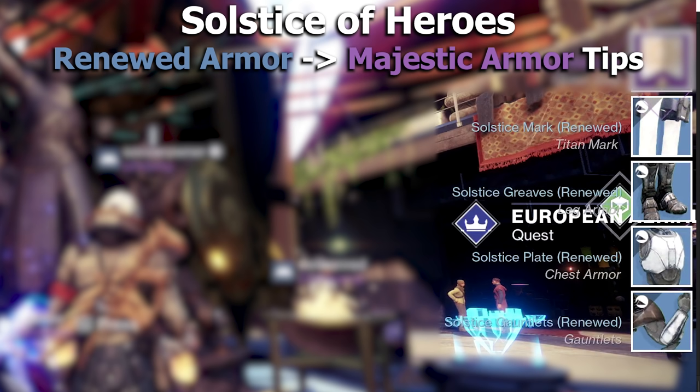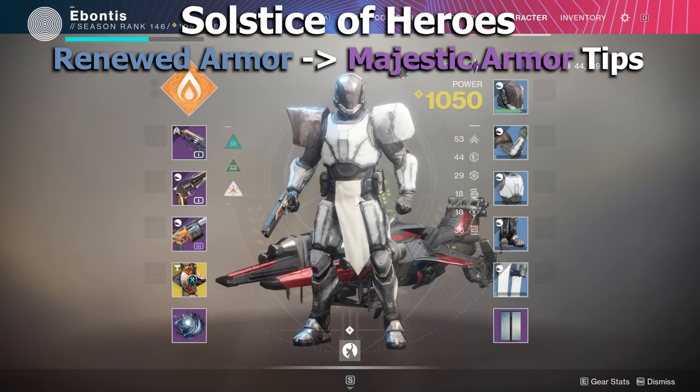Once you have all five pieces, make sure you always have them equipped. That is key. Progress will not be made on the armor if you do not have the pieces equipped. Don't run a different random piece of armor to get a higher level — it doesn't matter. Most of the activities you're going to be doing are so low level it's not going to matter. Make sure all five pieces are equipped.